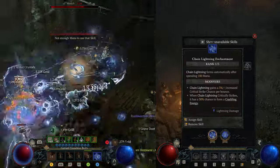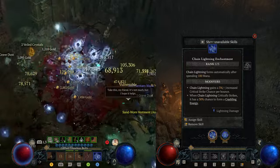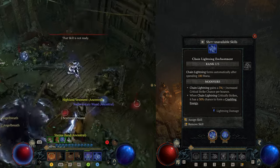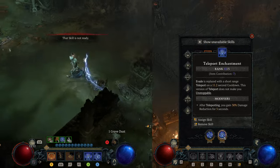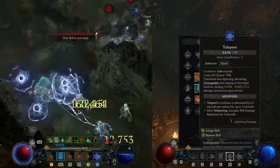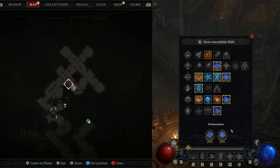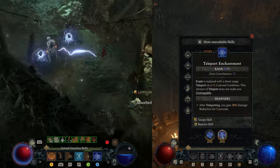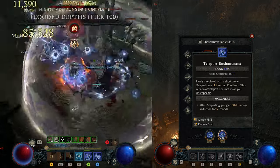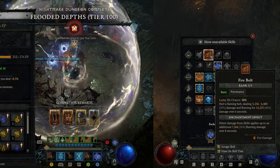Enchantment number one is Chain Lightning enchantment — this gives you Chain Lightning automatically after spending 100 mana, usually after 2-3 casts of Ball Lightning. It bounces through enemies and gives you mana back, making it a must-have enchantment. For the second enchantment, I use Teleport, which replaces your evade with a teleport. Together with the original Teleport skill, you have a lot of teleports in Nightmare Dungeons — best for dungeons since you can stun enemies constantly using the Raiment chest and gain damage reduction after teleporting. For boss fights, you can replace the Teleport enchantment with something like Firebolt enchantment.